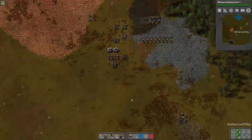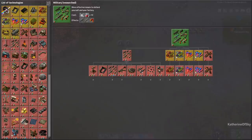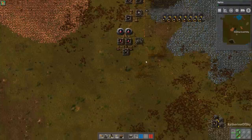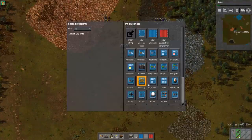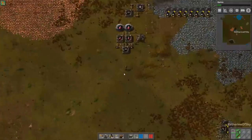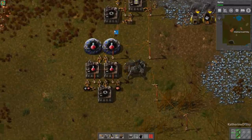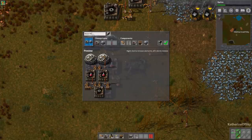We aren't actually going to use many of those right now. Over time you'll want to save your setups - like this lab arrangement. Let's copy this and call it 'basic red science,' choose an appropriate icon. I'll press B to open my blueprint book and place it there. I always forget to press Enter - you can click the save pencil icon and it'll give it the name.